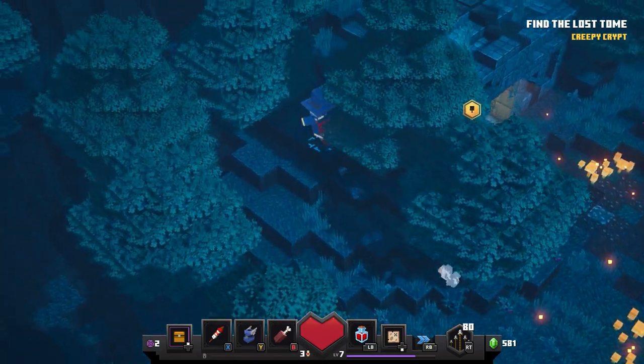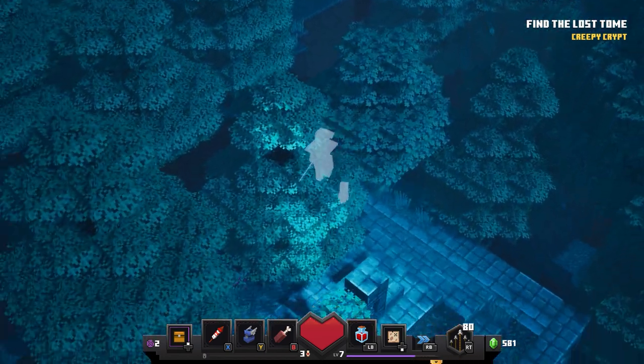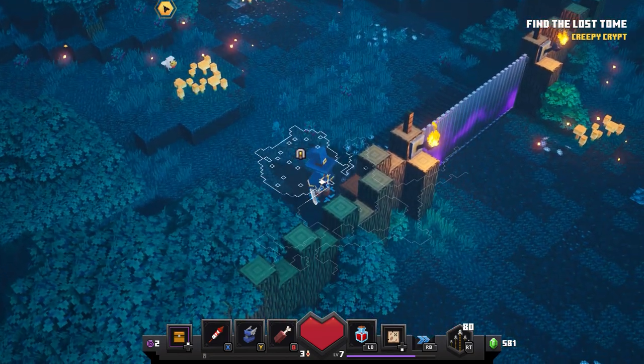In this video, I'm going to show you how to open up this gate at spawn on the Creepy Crypt level. When I first came in, I was a bit boggled. I was climbing around on the roof here trying to work out a way to get up on the edge and maybe climb over the edge of the fence or something, but it's not going to happen.